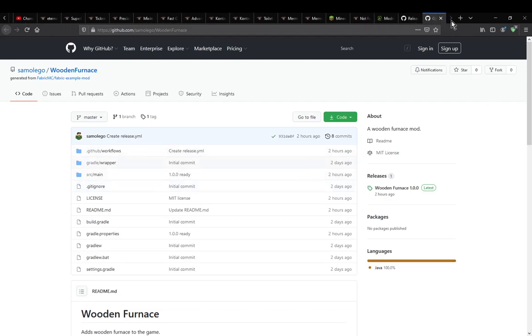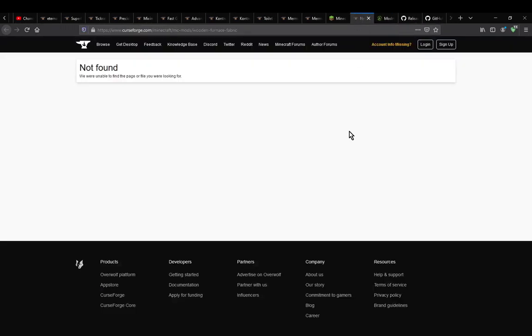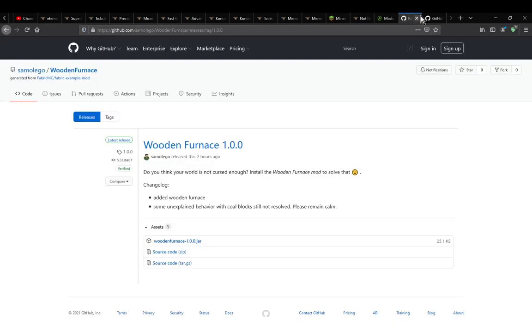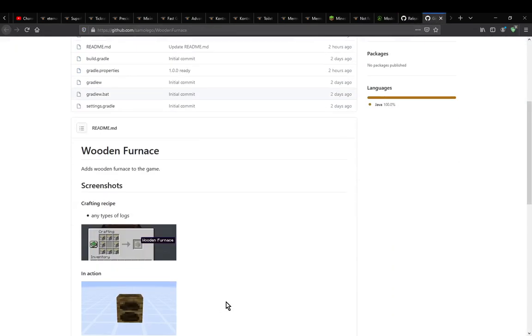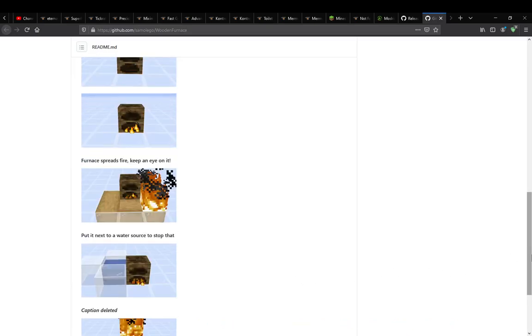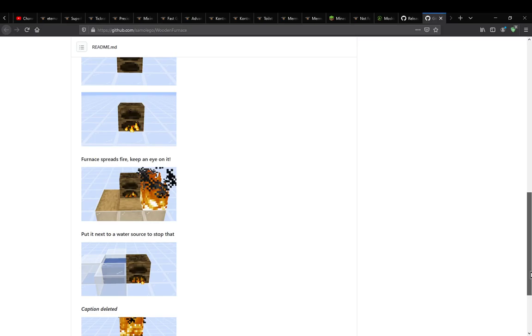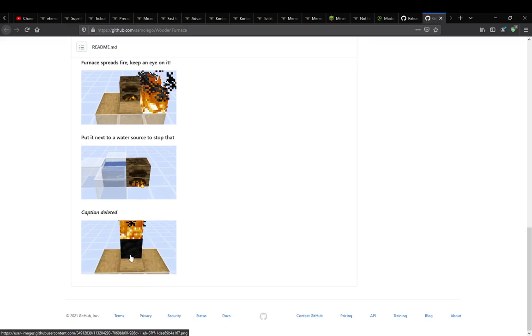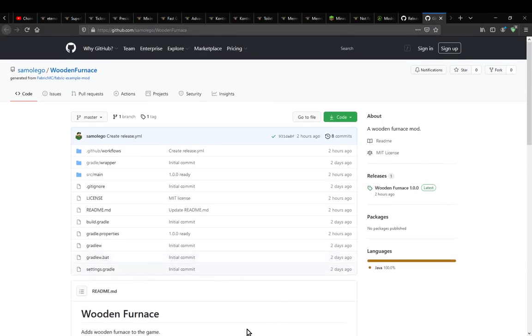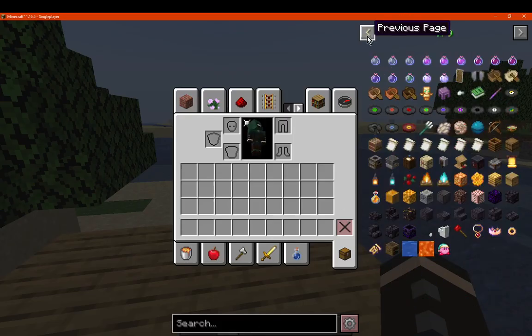But yeah, currently as I'm making this, the Modrinth and CurseForge pages aren't available. Obviously after I post this it'll probably be done in a few hours or something, or the next day. Pretty much a cheaper furnace, obviously intended as a joke, not for practical use — but I guess you could use it practically. Just be very careful that it doesn't burn, because I think the fire can destroy it. I don't think it's going to convert it into a coal block, but maybe it does.